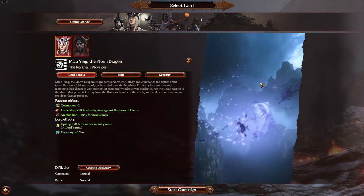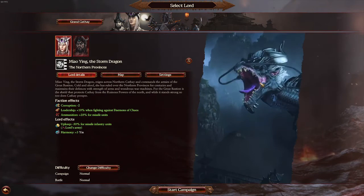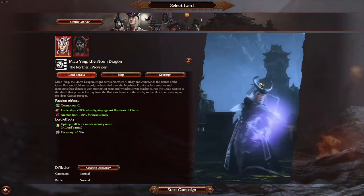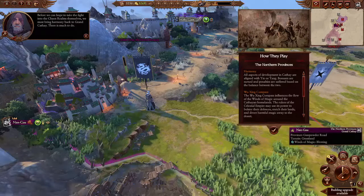Welcome back from Gamers the World. Today we are going to be playing the Northern Provinces as Grand Cathay to do a beginner's guide on what you should do every turn for people who are just starting Total Warhammer, and for those looking to get into Grand Cathay for tips, tricks, and help holding the Great Bastion against the Daemon Hordes. Hope you guys enjoy. If you liked the video, definitely hit the subscribe button. Let's get on to it.